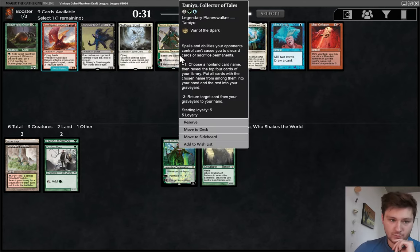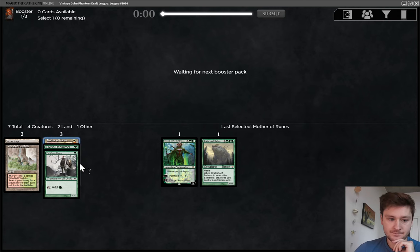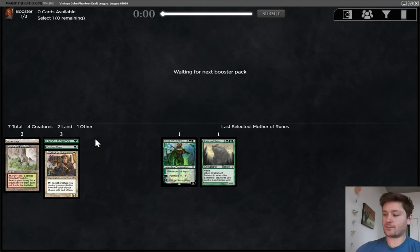There's Tamio if we want to be blue-green. There's also Mother of Runes, which is just an insane card to see going this late. Then there's Scavenger Goose, but I think I'm actually going to take the Mom here. Might not end up playing it, but white is extremely open if you're seeing heaven's-pick Mother of Runes this late.